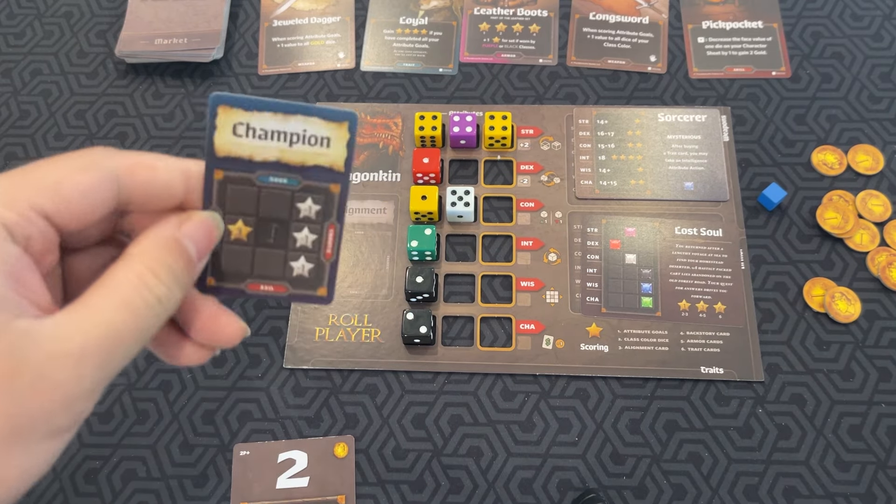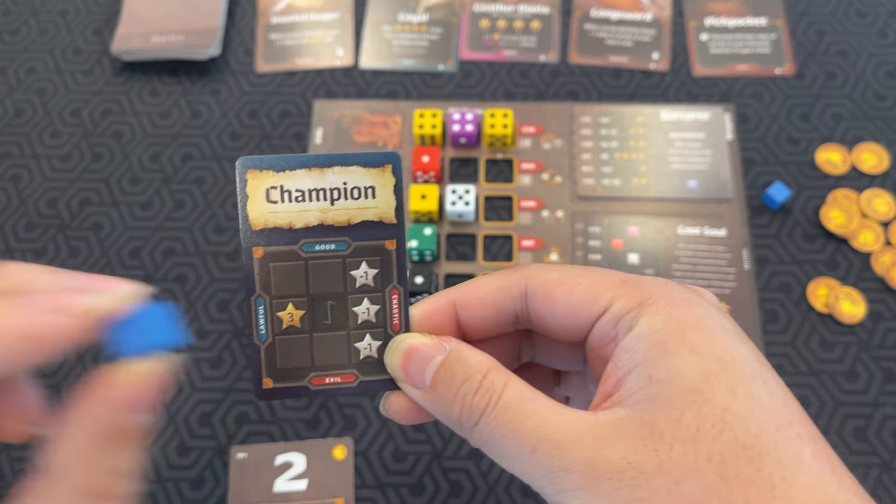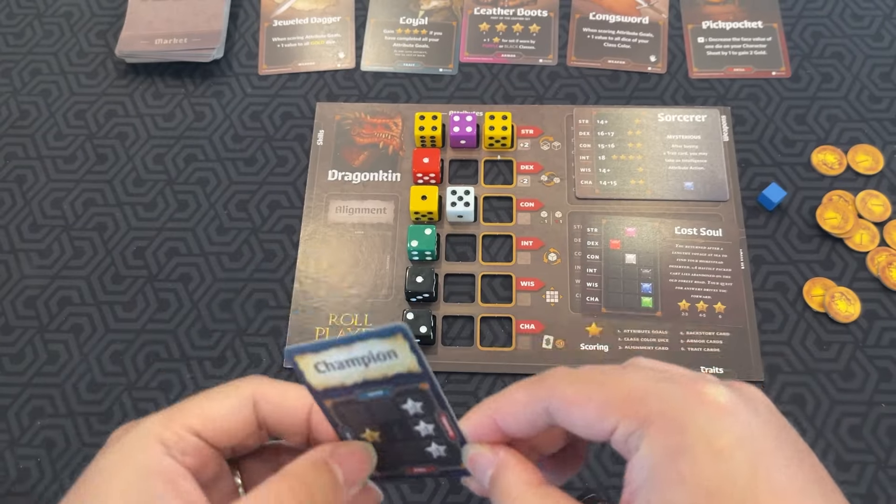There's also your alignment, which will move throughout the game. Depending on where it lands — if it's on a specific spot, you'll get three stars; if it's on any of these others, it'll be minus one star.